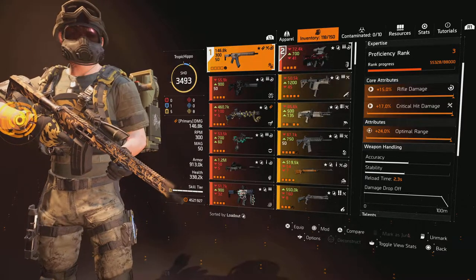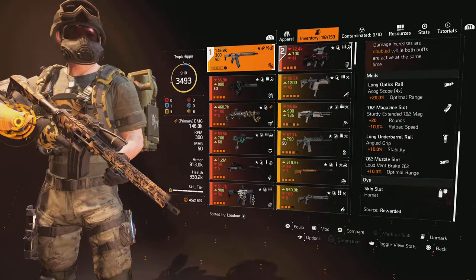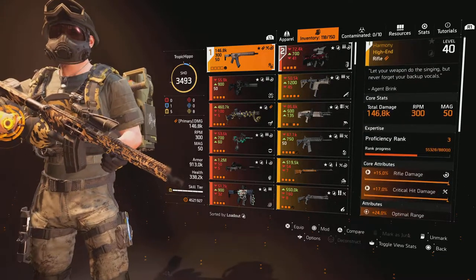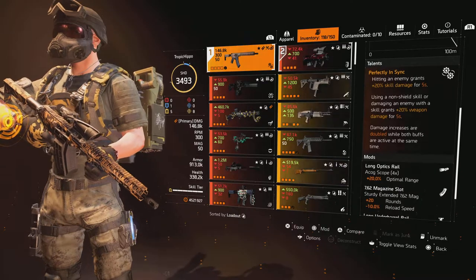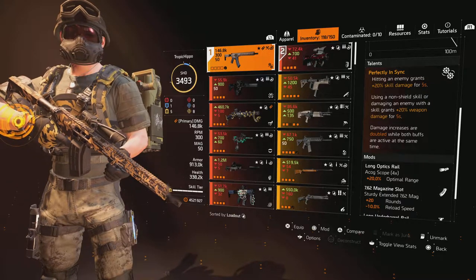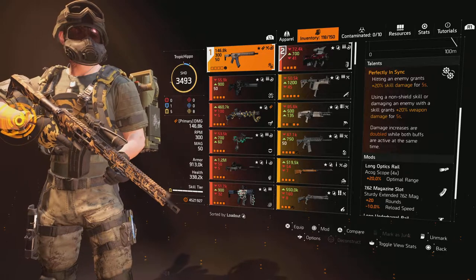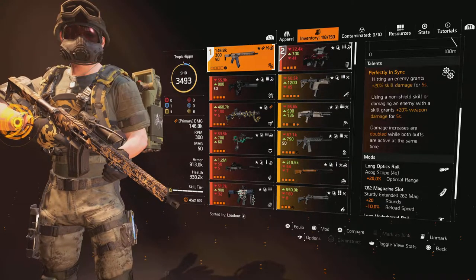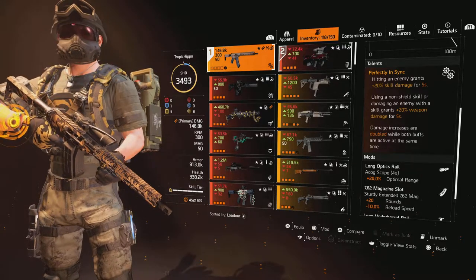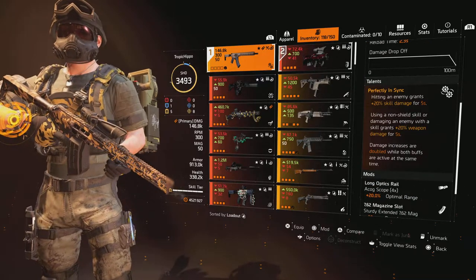Using this weapon at range, I have the optimal range scope and muzzle on it, so I can have much better range and less damage drop off, allowing me to stay away from enemies. The talent is Perfectly In Sync: hitting an enemy grants 20% skill damage for five seconds, and using non-shield skills or damaging an enemy with a skill grants 20% weapon damage. When both are active, that's 40% extra skill damage and 40% extra weapon damage, but only for five seconds, so you have to keep refreshing them.